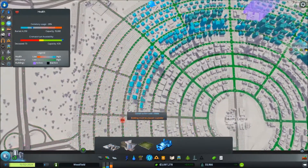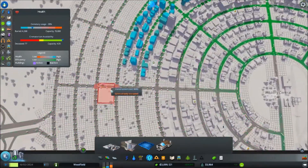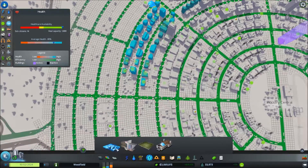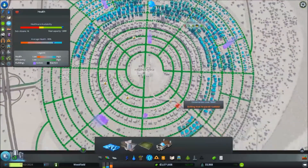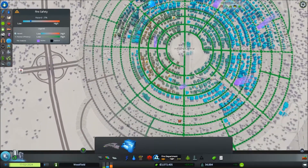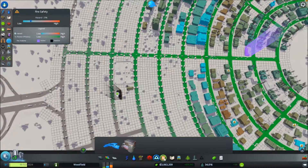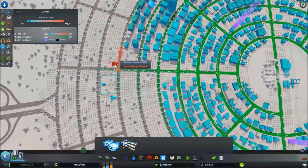This area over here does not have a crematorium or a cemetery connected to it, so I will need to place a new one. There isn't a clinic close by either, but there is a hospital over here. As for the fire stations, there is less coverage over here so I should get one as well. As for the police also, very little coverage over here, so I should get one as well.